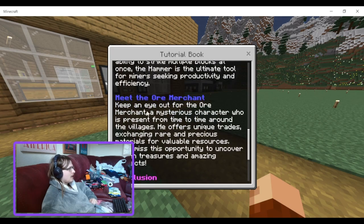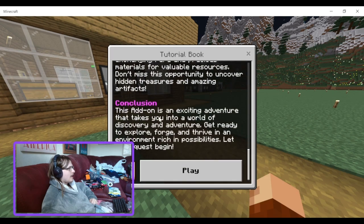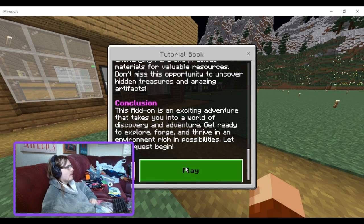Meet the ore merchant — a mysterious character who appears from time to time around villages. He offers unique trades, exchanging rare and precious materials for valuable resources. Don't miss this opportunity to uncover hidden treasures and amazing artifacts. This add-on is an exciting adventure that takes you into a world of discovery. Get ready to explore, forage, and thrive in an environment rich in possibilities. Let your quest begin.